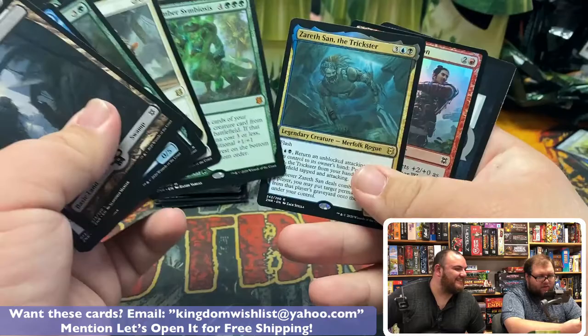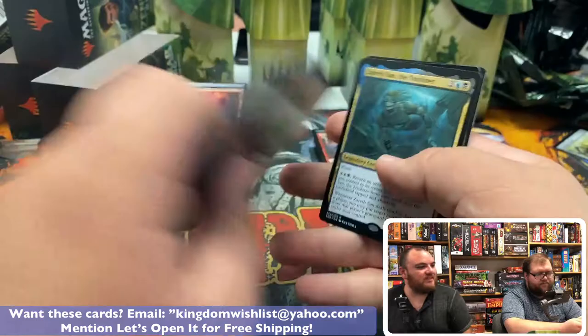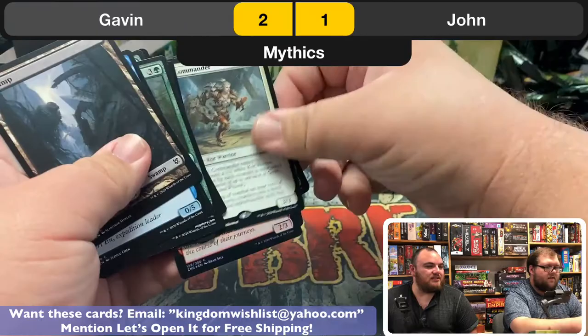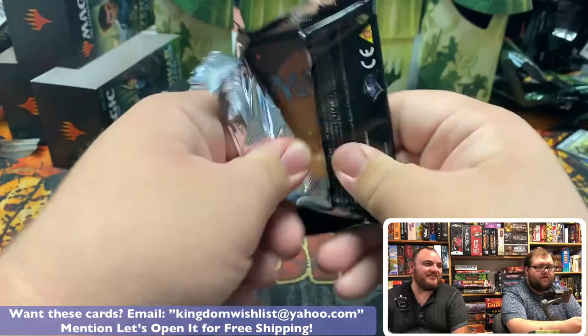Squad Commander — it's been a while. Turntimber Symbiosis. Three rares. Is that Turntimber thing one of the cool green rares you're looking for? It's one of the okay ones — it's like $9. Is that a mythic? It is a mythic. The Green Warden Timber is the one, and we haven't seen one of those yet today. And I've opened like three of those in my pre-release kits — it's an $18 card right now. So I'm at two mythics.